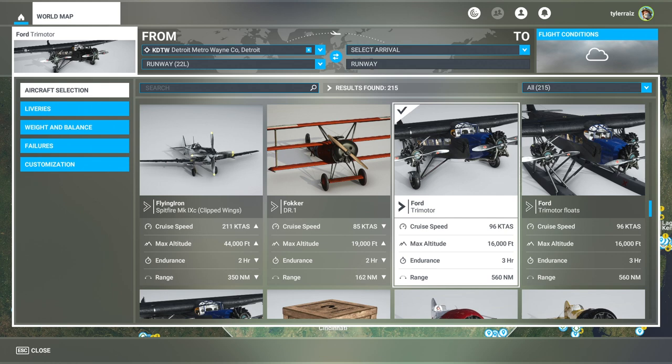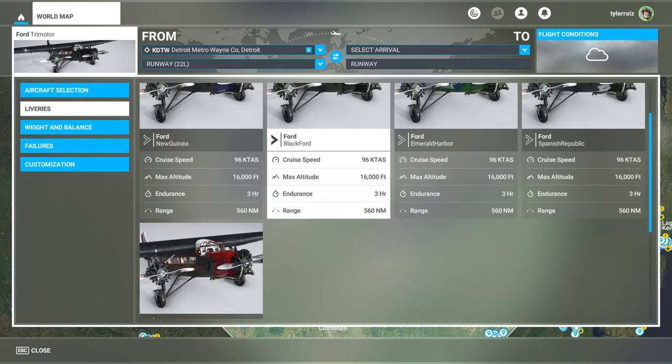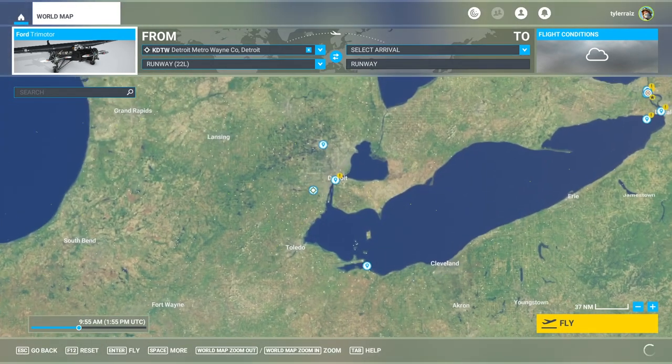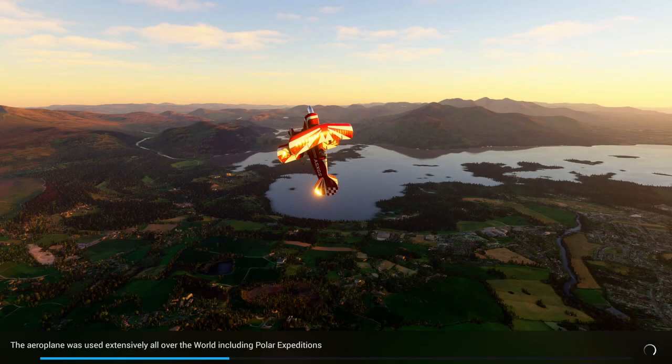It is a fairly slow plane, sort of in the same vein as the Fokker F7. There are five liveries available, and we are going to try it out in its hometown of Detroit. We'll try out the wheeled version.